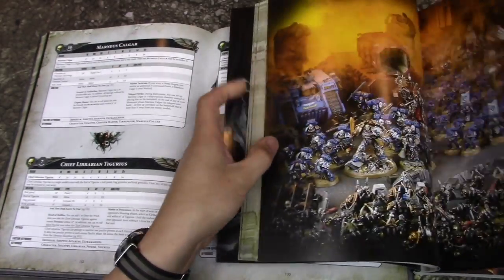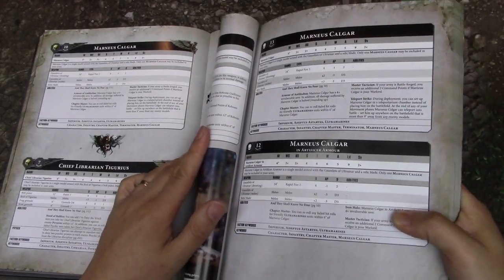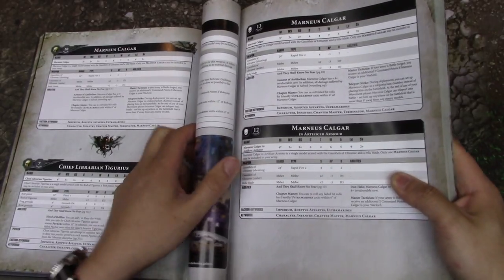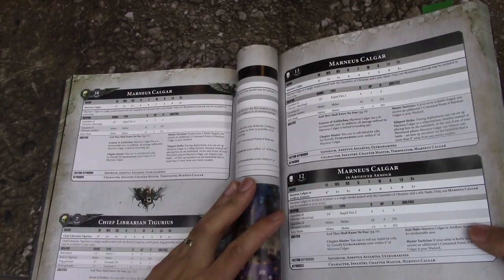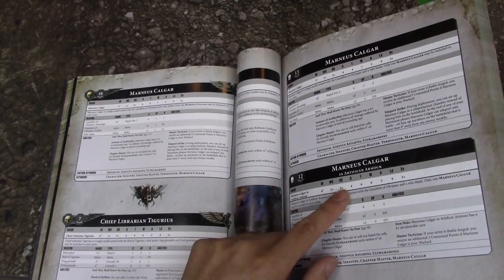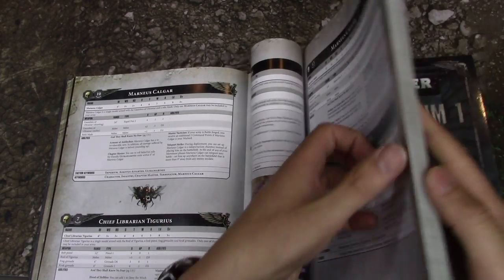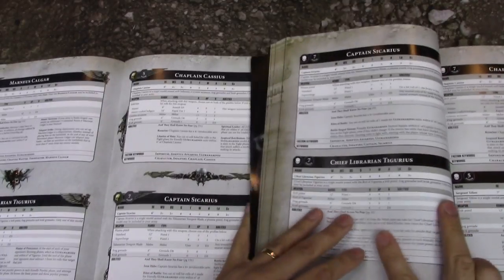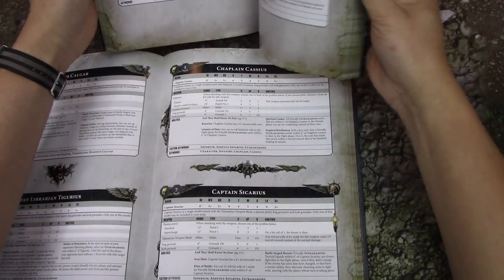Let's look at Calgar. Calgar is now only 10 power instead of 13 power and is basically unchanged otherwise. Notably, Marnius Calgar in artificer armor is no longer an option, so he's come down in power. Tigerius is pretty much unchanged. Cassius has come down to 5 power, and Sicarius is the same.